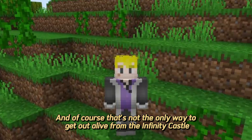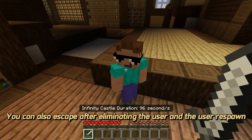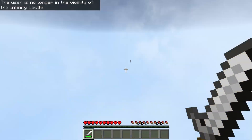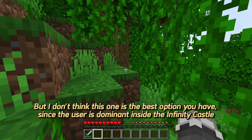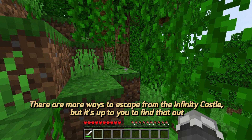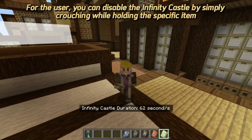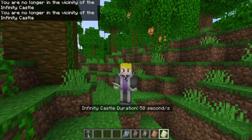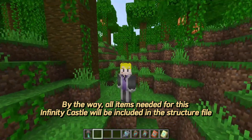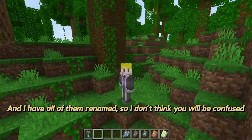That's not the only way to get out alive — you can also escape after eliminating the user when they respawn. But that's not the best option since the user is dominant inside the Infinity Castle. There are more ways to escape that are up to you to find. You can also get out if the user decides to disable the Infinity Castle by crouching while holding the specific item. All items needed will be included in the structure file, all renamed so you won't be confused.